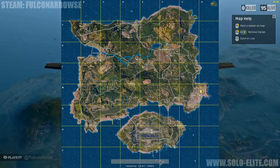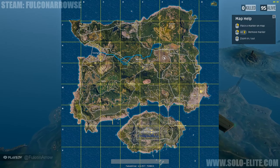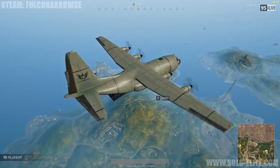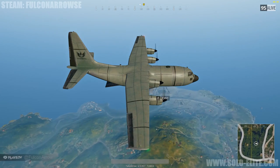I have decided to drop at Milter Power which is slightly over 2,000 meters away. The plane will be at its closest point to Milter when the yellow marker is directly at our nine o'clock, which is exactly level with the plane's left wing.